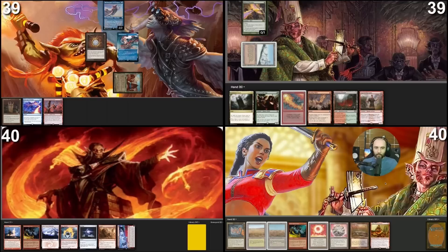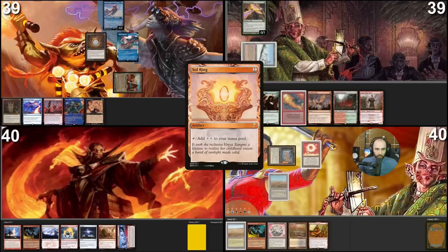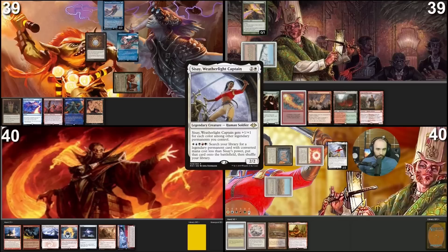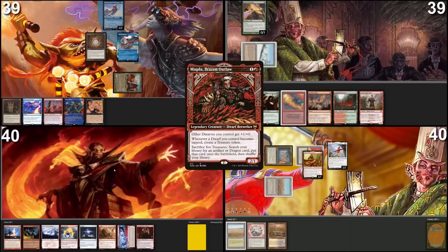Draw for turn. Now with that Mystic Remora, I'll play this Mana Crypt — you can draw. Thank you. I will float one mana, play Scrubland as land for turn, cast Sisei, exile Simian Spirit Guide, use my floating mana, cast Magda. If that's okay, I pass turn.